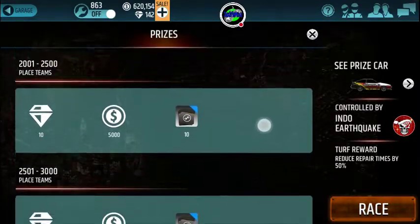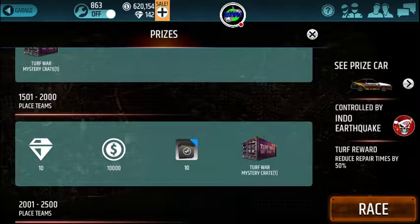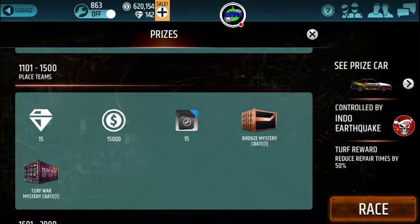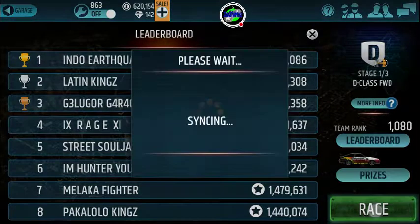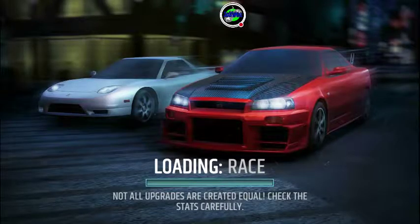They have changed the reward. I usually place in the top 2000, and you used to get two turf crates, two performance crates, and two bronze crates. They've really revamped all the rewards. I'm disappointed with how they've been changing everything. My score is at 1000 right now, and I have the infamous Joker on my team. It's not too late to join the team, but you have to be willing to actually do some racing — don't make me kick you off for not participating.